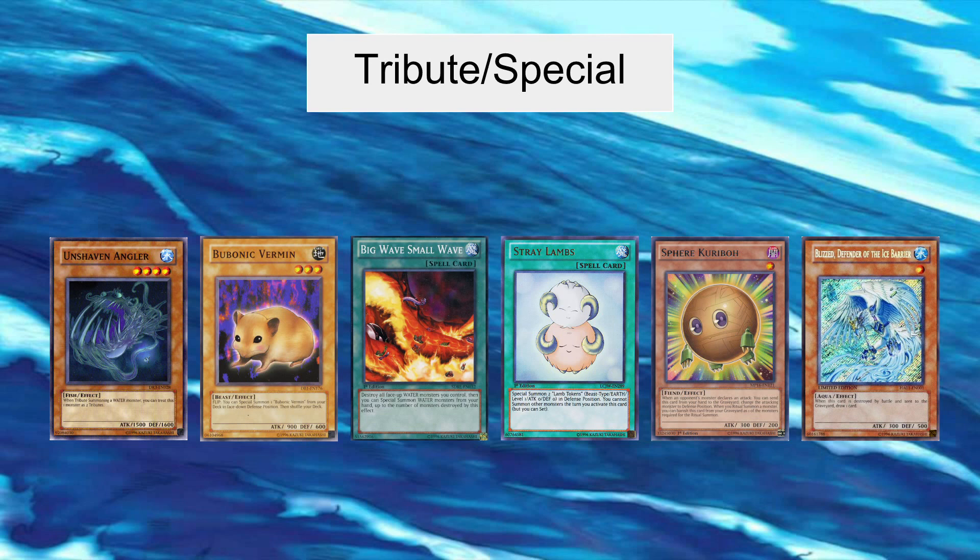Sphere Kuriboh has two purposes: one, it can be used to protect your Unshaven Anglers or Bubonic Vermin to keep them alive so they can be used as tributes next turn, or two, it can be used to protect your high level water monsters later in the game if needed. Blizzard Defender of the Ice Barrier is in the deck for two reasons as well: one, it works with Big Wave Small Wave, and two, it provides draw cycling so you can easily draw through your deck until you reach your Big Wave Small Waves, Stray Lambs, or the high level monsters you need to tribute.